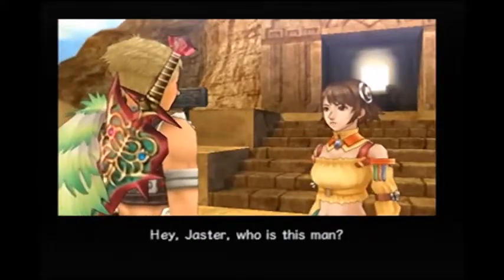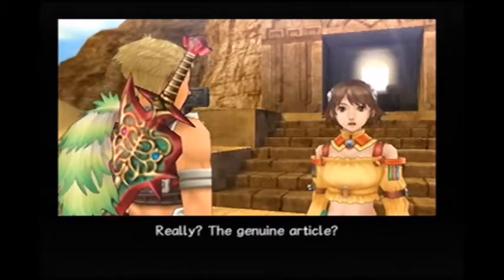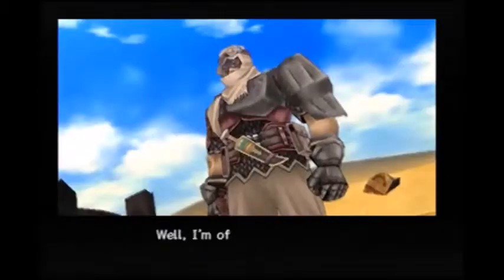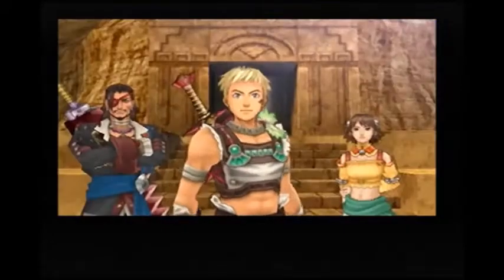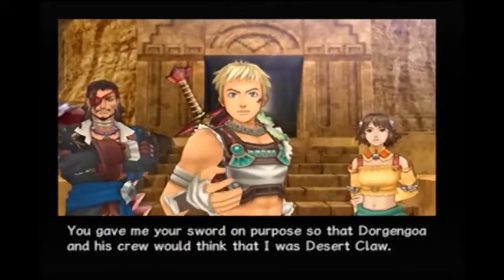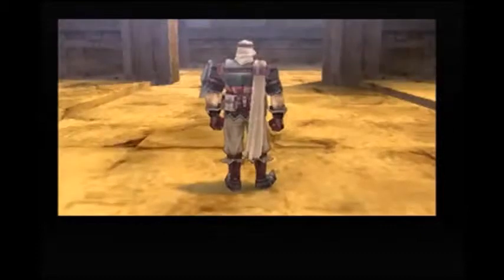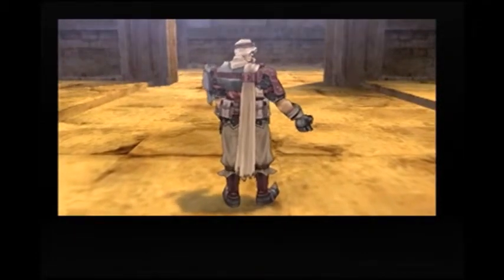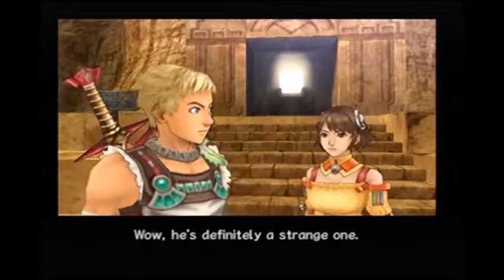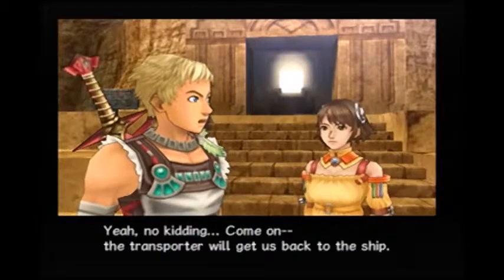Hey Juster, who is this man? This is Desert Claw — the real Desert Claw. The genuine article? He does look the part, Juster. A lot more than you, I suppose. Well, I'm off. See you later. Wait, I want to ask you something. You gave me your sword on purpose, so that Dorgan Goh and his crew would think that I was Desert Claw, didn't you? Not at all — they drew their own conclusions. He's gone. Wow, he's definitely a strange one. Come on, the transporter will get us back to the ship.